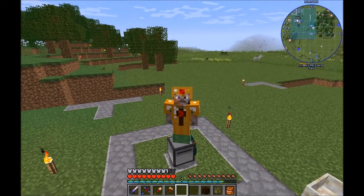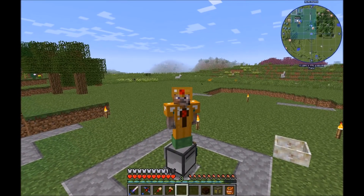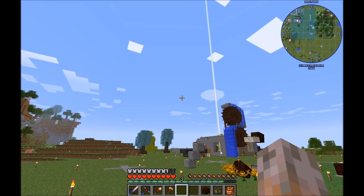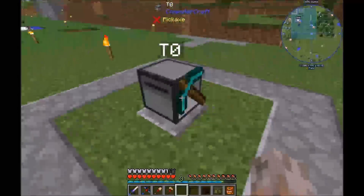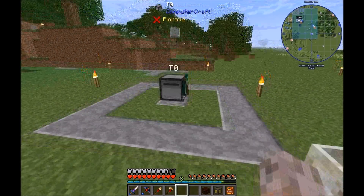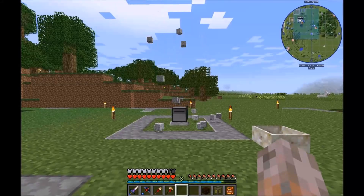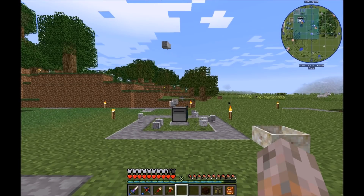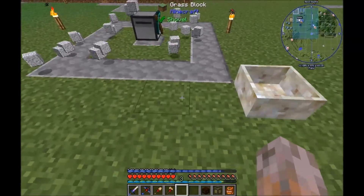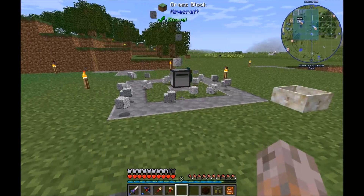ComputerCraft is so far not in his pack, but hopefully he'll add it later. The solution is a turtle, but the turtle has the same issue as the dropper — it spreads the item when dropping it. Here's a little test program to demonstrate: when dropping upward, you get a really big spread of about five by five spaces.